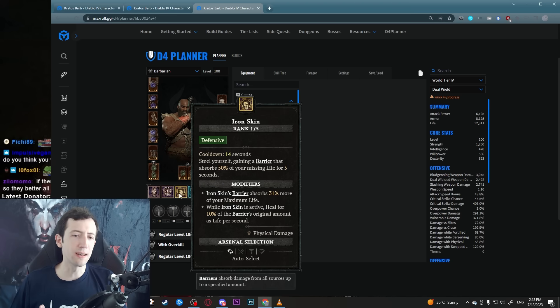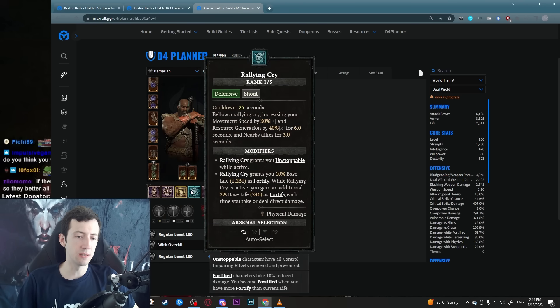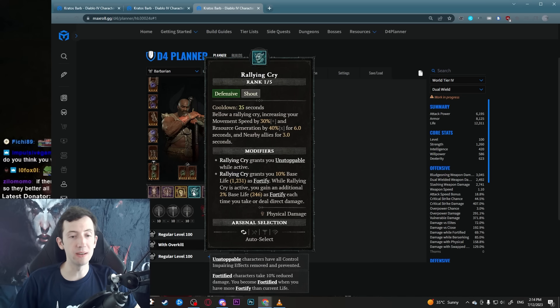The way this works is you want to press Iron Skin when you've already lost some HP. Because you are quite tanky, you don't just get blasted one-shot — you just lose a little HP, then you press Iron Skin and you gain a bigger barrier depending on how much life is missing. You also heal over time, so basically while the barrier is up you're going to fill up your entire life pool again. We also get Unstoppable.